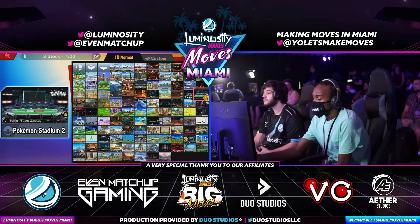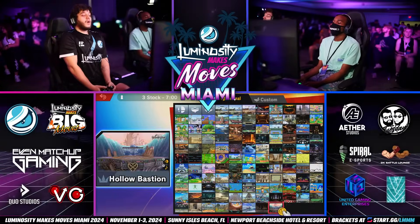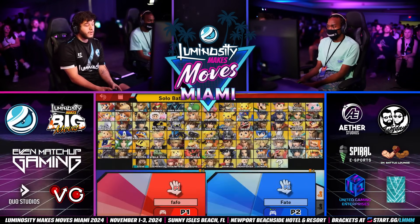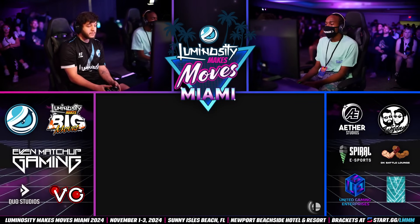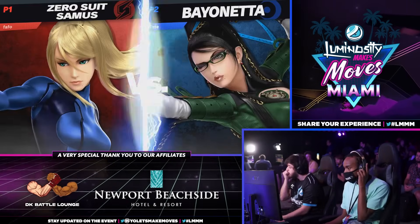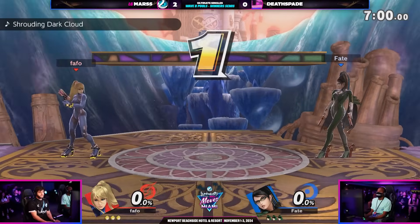Deathspade is not out of the woods yet, still can make this comeback — we've seen it before. This is true. I don't know if we'll see it against Mars though. He's a seasoned player — been in this situation so many times. Bayonetta again, the choice of course, with ZSS for Mars. Nothing new under the sun. Death Spade has his fate in his hands — is he going to be able to take it? But on Hollow Bastion, a new stage, new situation.